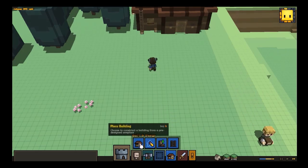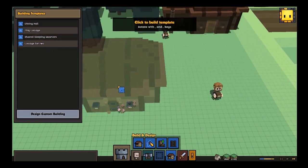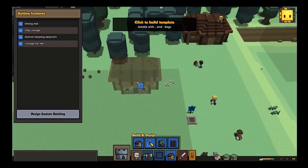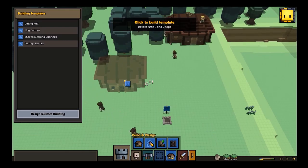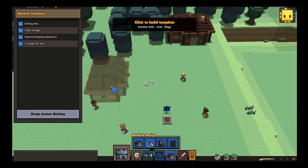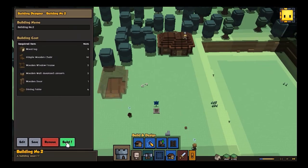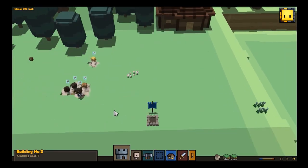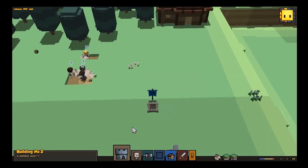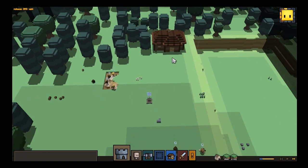Next building. Let's see what else we got. Tiny cottage, shared sleeping quarters, cottage for two, dining hall — that'd be kind of nice. Let's rotate this with some keys here. Dining hall — how about we rotate with — hey, that's kind of slick. We'll place that there. Wooden door, wood logs, da-da-da-da-da-da. Build, yes, start building. They look like a trap. Cool. Good game.